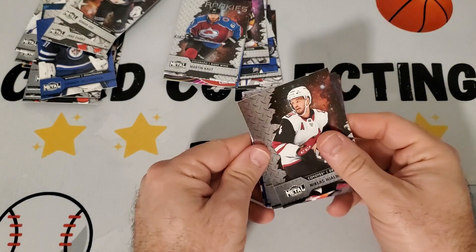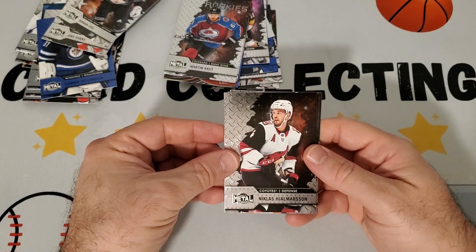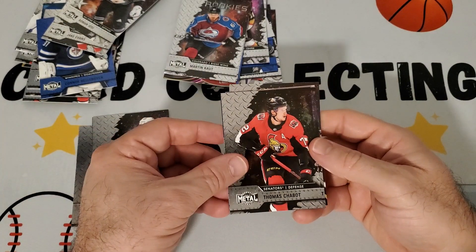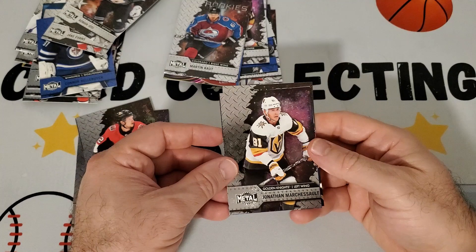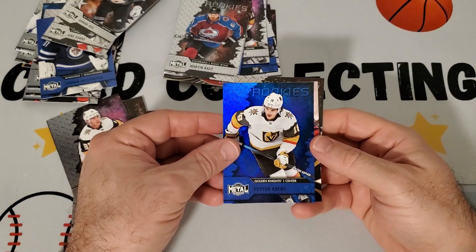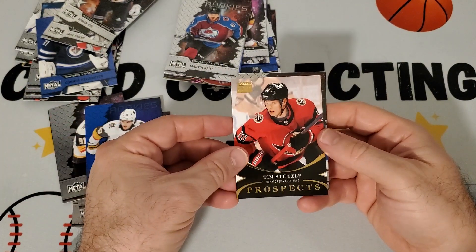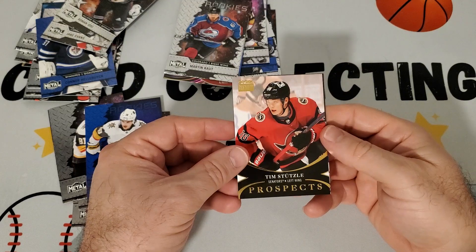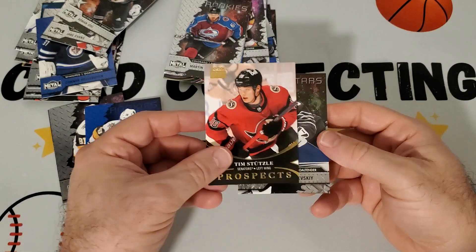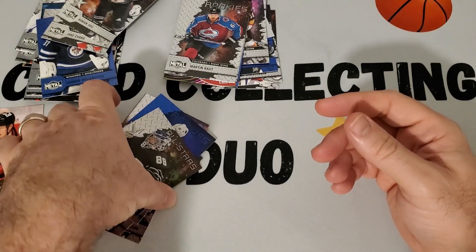Our last pack — we don't have the red or green Precious Metal Gems, but starting off with Nicholas Holmstrom, then Claude Giroux base, Thomas Chabot, Jonathan Marchessault. Got another blue rookies of Peyton Krebs. Then we have a Premium Prospects — Tim Stutzle — that's a good one! That probably has some value; he was a top rookie. And all-stars of Andrei Vasilevsky. That's all five packs!